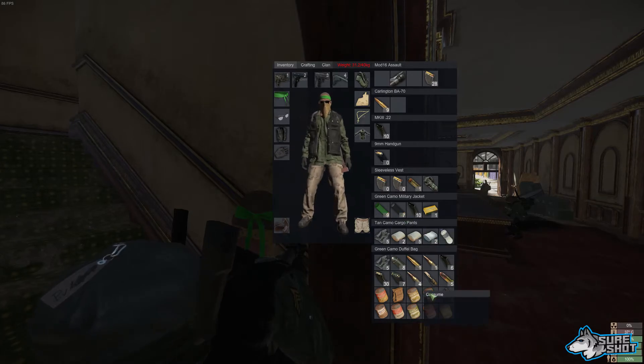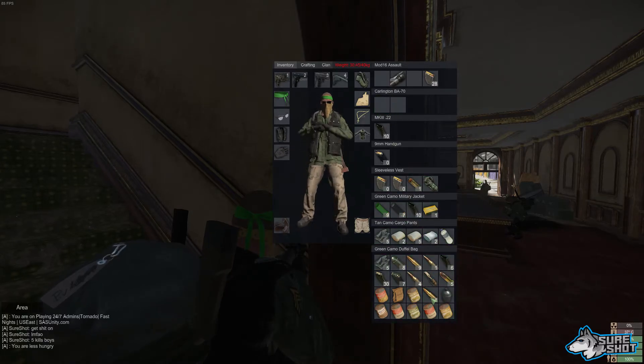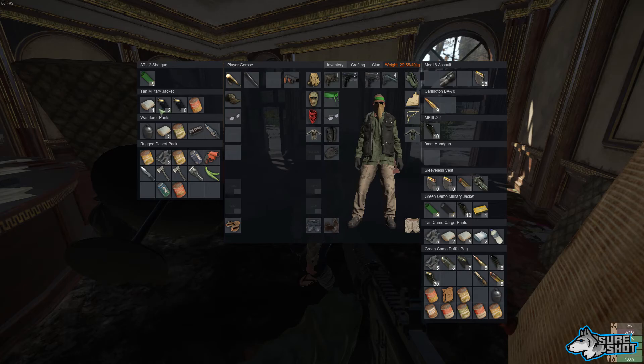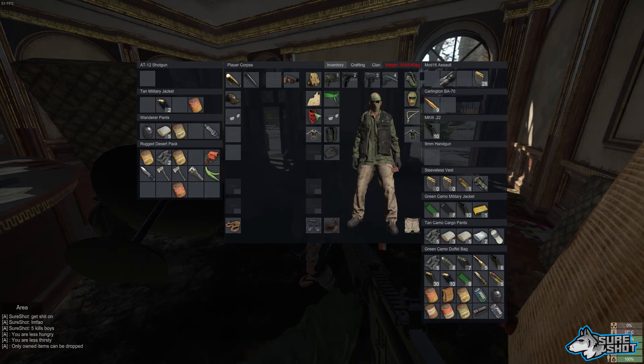What I do is sit here and watch a movie on my other monitor — that's why there's no audio on this video. I play in full-screen windowed, so as soon as I see someone coming I pause the movie, switch to my game monitor, and kill them. Give this farming tip a try because it's very effective, takes absolutely no skill, and is a lazy way to get fully geared. Test it out and tell me in the comments if it works for you.